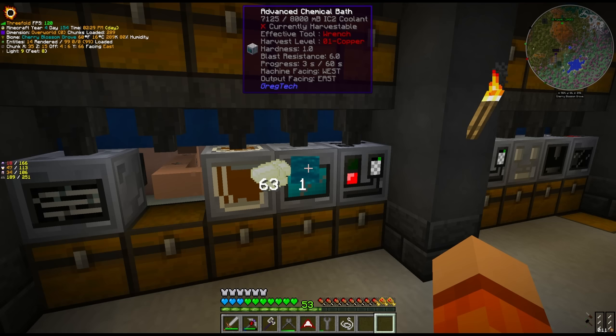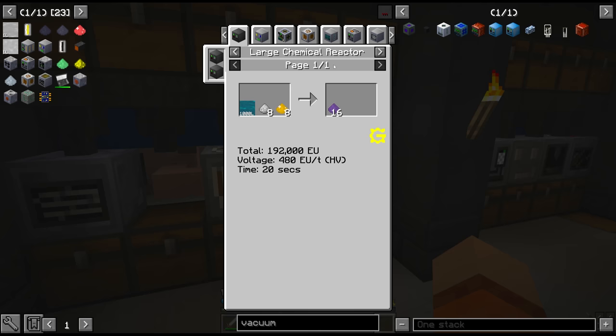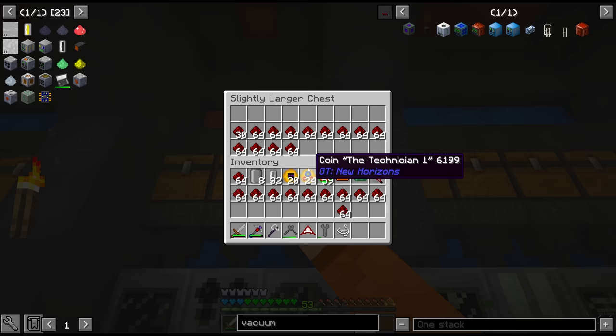Now all we have to do is throw this through the chemical bath. Of course it's 60 seconds processing. I believe this also gives us a byproduct of hot coolant, which we should be able to recycle once we get our vacuum freezer back into regular coolant. This regular coolant is actually used later in the game for other things.